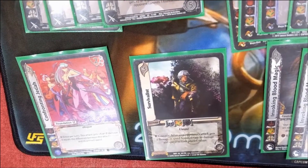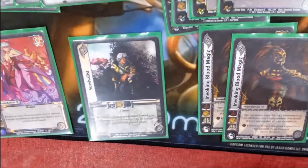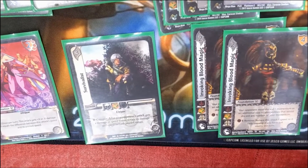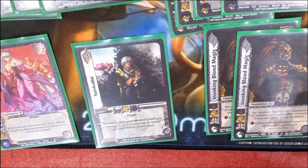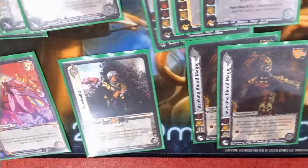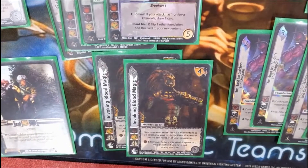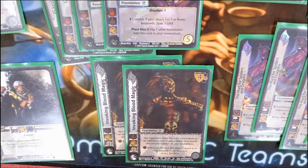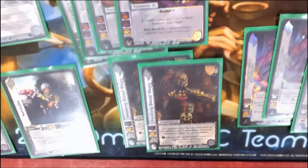Survivalist — oh my god, this card is my savior sometimes. It may not have a note block but what it does is on commit you can just reset. It's a little curve bar on a card. What more can you say about Survivalist? Invoking Blood Magic is really awesome, especially for its must — your opponent can't make you discard momentum because we're momentum-based. We do not let people discard our momentum and this is one way to answer it.